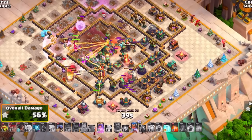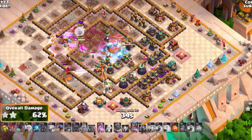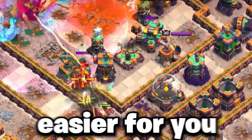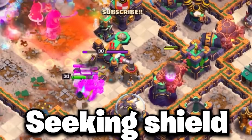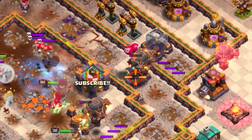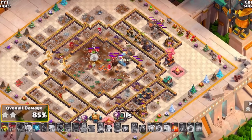With your Royal Champion, use that to clear out defenses closer to the outside while also clearing defenses within the core of the base, which makes it a lot easier to use the Hog Puppets and the Seeking Shield to clear a large area. This then leaves you with Rocket Balloons to use on the back end, which should be more than enough to clear out the remaining defenses and allow you to start setting up cleanup.